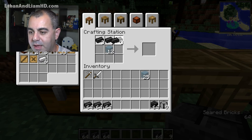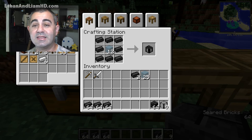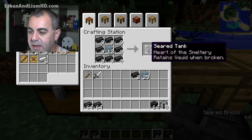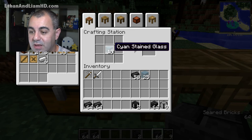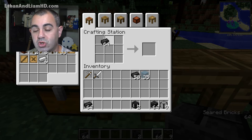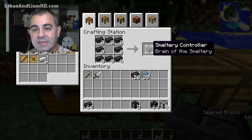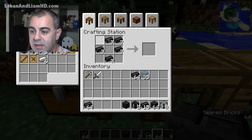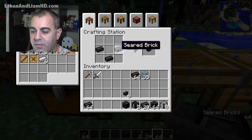We'll make two tanks so I can fill them with lava and never run out. Then we need to make a controller — it's made basically like a chest — and this makes the smeltery controller. You only need one of those. We also need to make the little spouts — like a bucket shape but with seared stone. Let's make six of those.